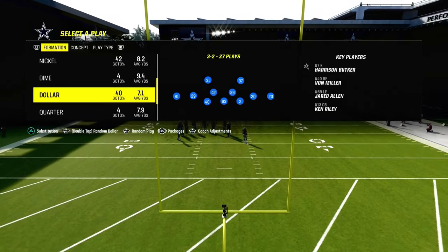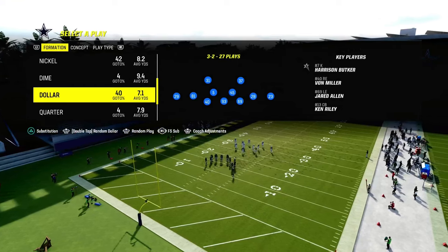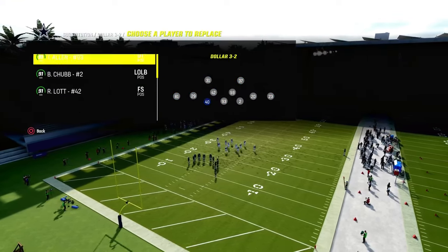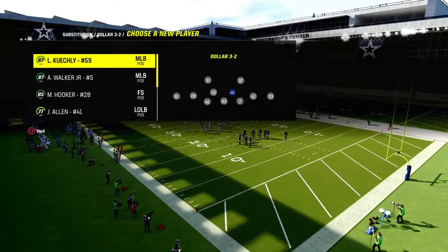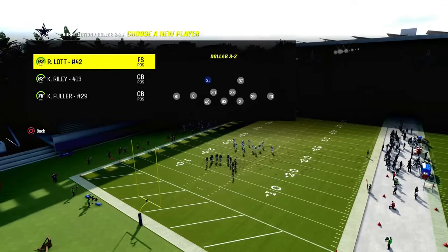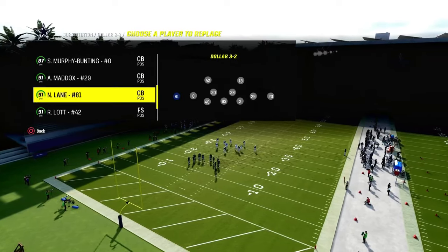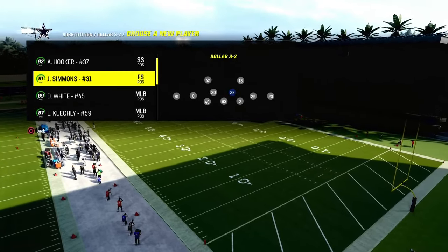A key package you want to have in your disposal whenever you're running this is the free safety sub package. As you can see, this is probably going to sub players out, so I'd recommend going through and subbing all your players in and out and putting them back wherever you want them. For me, I want Ronnie Lott and Ken Riley to be my safeties, and then whatever cornerbacks you want to have on the field.